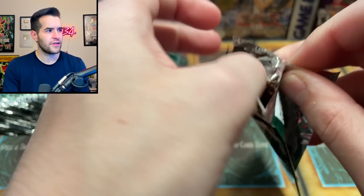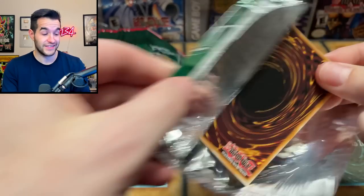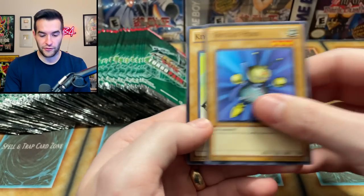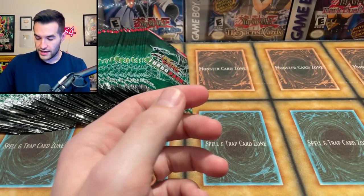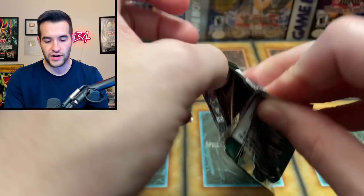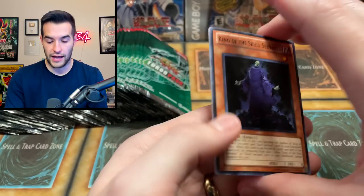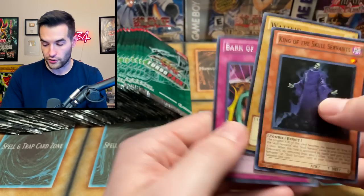So now we've pulled everything except Blackwing Sirocco the Dawn and Trigodia in terms of foils, but we've pulled every other card in the set. It's really cool if we can pull every card in the set. I would have been okay not pulling Debris Dragon but we've already pulled it, so at this point I'm okay pulling every card. Let's see if we can pull the Blackwing — put it in our Blackwing deck.